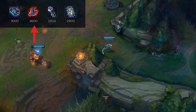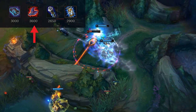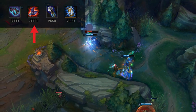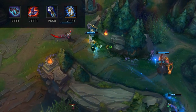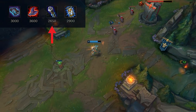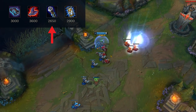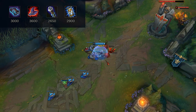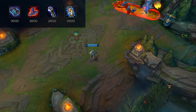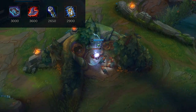Then you can build Rabadon's Deathcap as a nice third or fourth item. If you're really far ahead, build it early for the massive damage increase — it's the best AP item for raw AP. Then Void Staff for lots of damage, especially against ADCs who likely have low magic resist, essentially dealing true damage to them. It also helps against tanks building magic resist, making it great for instantly popping enemy champions.